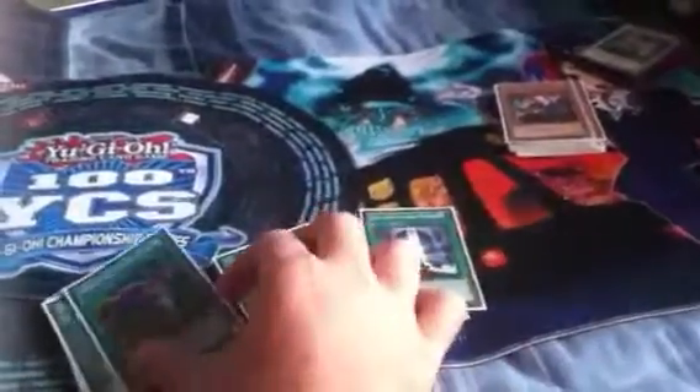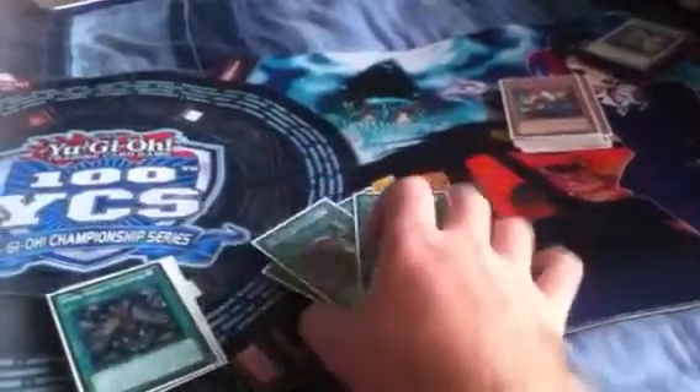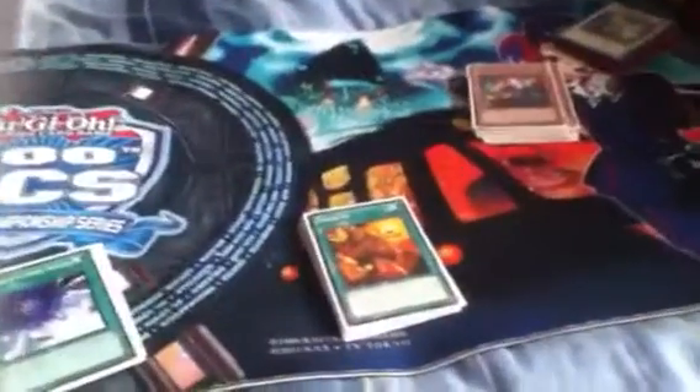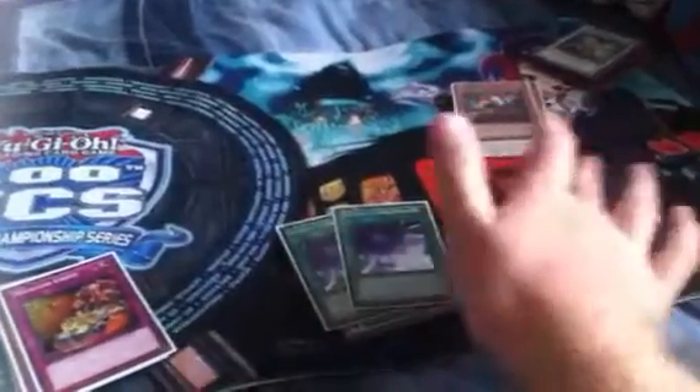For the spells, basically every card in here is Dark. Dark Hole, three Gates, three Dragged Down into the Grave, three Dealings, two Trade-Ins — Trade-Ins are for Grapha because Grapha has to be discarded and he's Level 8 so he works well. Two Gateway — I only see people run one but I recommend running two because it's basically Monster Reborn, so it really helps out.